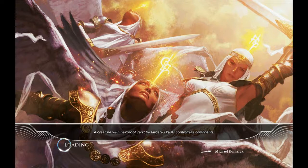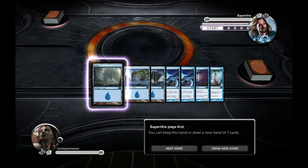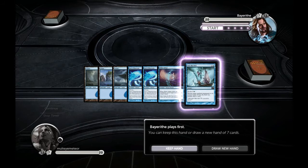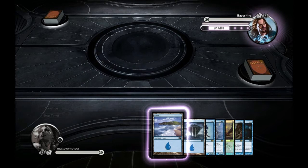I decide to go in for another match, hoping he doesn't play Goblin Gangland — though I'm half expecting it. I decide to keep this hand, which was probably not a good idea because I didn't have a lot of lands. As you'll see, it wasn't a great idea, but I still make it out pretty decently.